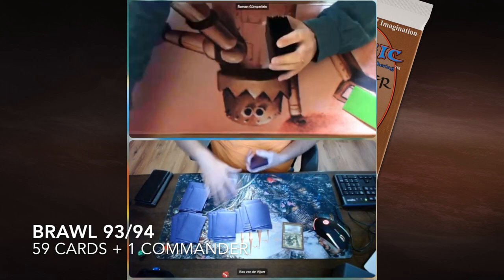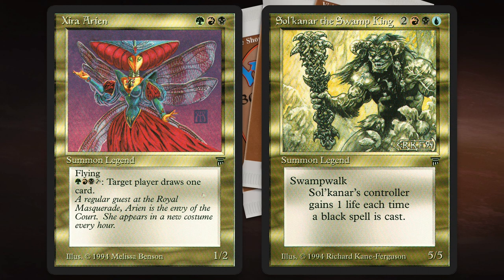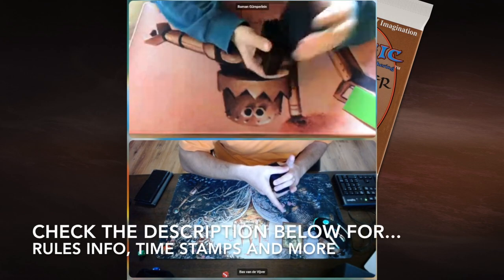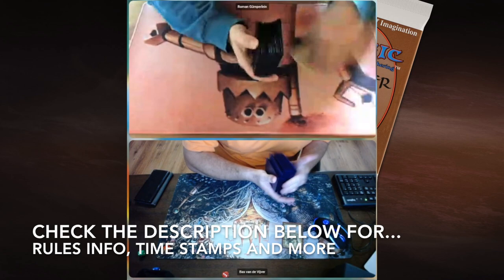In this matchup we're going to look at Roman who's playing with Xira Arion, and he's taking on Buzz who's playing with a Sol'kanar Swamp King deck. In case you're wondering what Brawl is and what is going on, I would recommend you check the description below. There you can find all the rules information and a link to the tournament website with deck photos of almost all the decks that participated in this fabulous tournament.